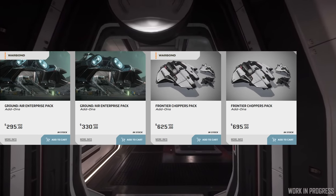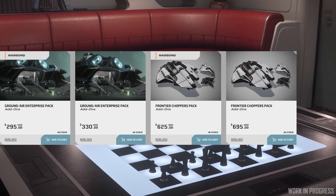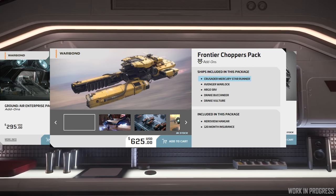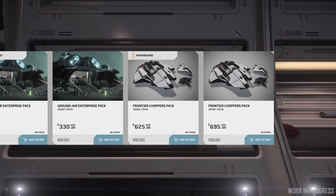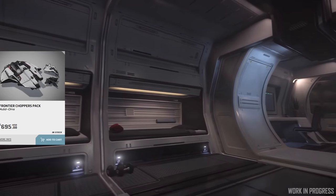It is also available in the Frontier Choppers pack for $625 Warbond and $695 standalone. This pack includes a Warlock, Argo SRV, Buck, and a Vulture. In my opinion, none of these packs are worth the money unless you plan on using some of the other ships as LTI tokens.